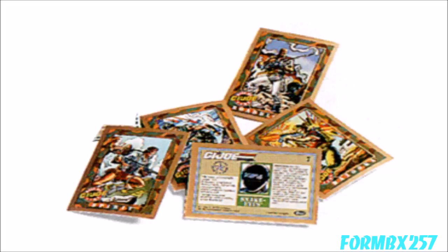The characters were Duke, Grunt, Flint, Falcon, Hawk, Bazooka, Spirit, Gung-Ho, Wetsuit, Stalker, Roadblock, Snake Eyes, Rock and Roll, Cobra Commander, Baroness, Major Blood, Firefly, Metalhead, and Cesspool. The 20th card was a checklist.